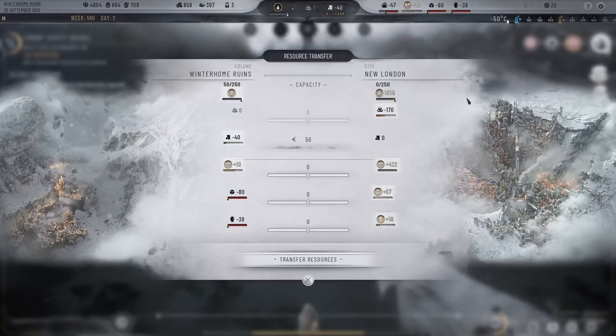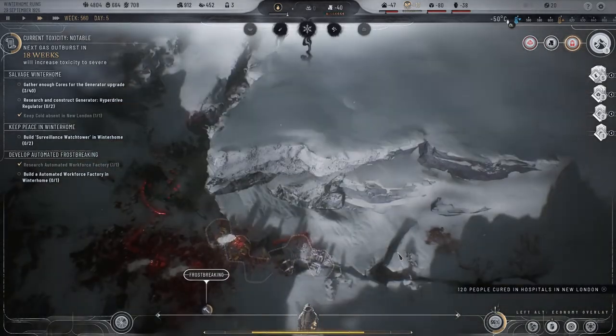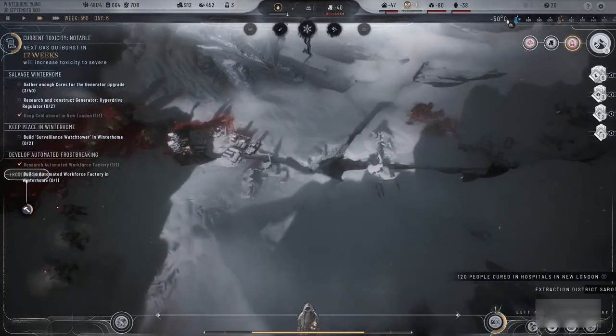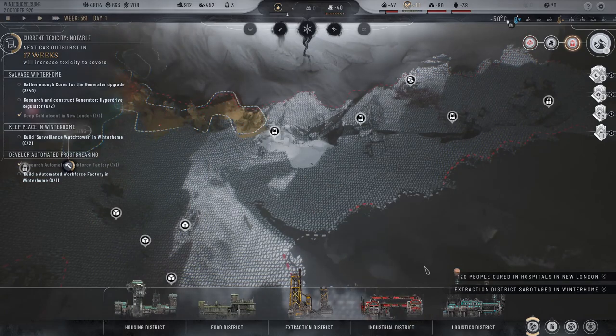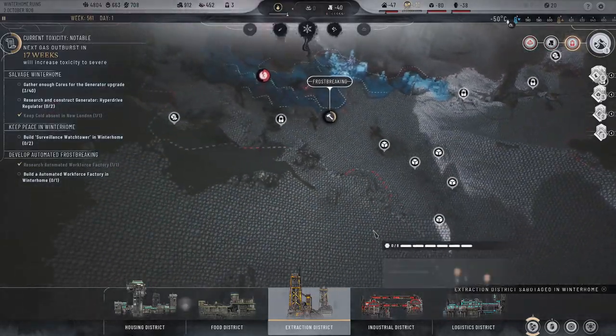Winter Home Ruins — sending resources. Okay, that actually doesn't really matter to us. Extraction action — so yes, we kind of want to keep going out that way.